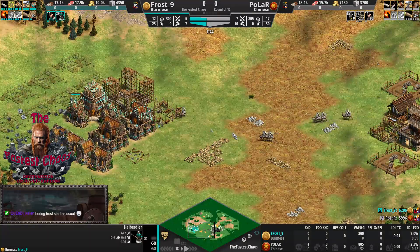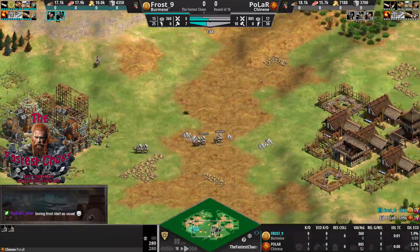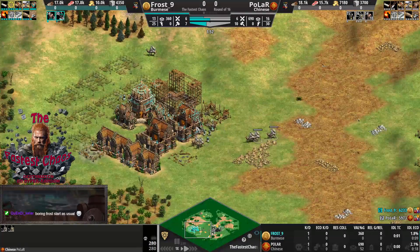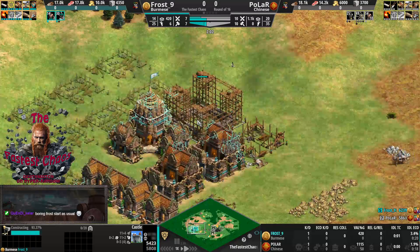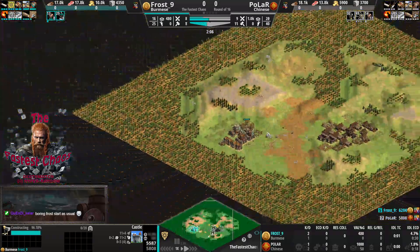Welcome to the fastest chaos round. Polar with the Chinese has a very quick start here, and Frost with the Burmese Halberdiers who defend. Frost likes the early castle - crazy close map generation.